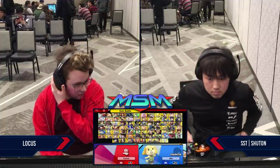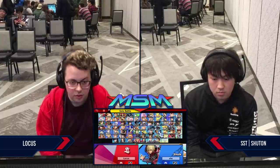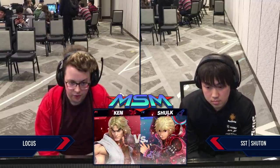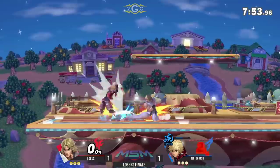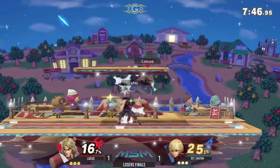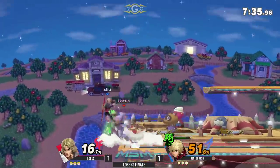Shutan bringing that Shulk out, taking that game too — looking very strong with the two stock lead. Locus taking his time. Perhaps we'll be seeing a counterpick from him. Has the Ridley, has the Palu, has the Ken. I don't think he's playing Ken anymore — Terry's the new love. He also has Dr. Mario though. Locus going back to the pre-DLC. Personal opinion — I do feel like Ken is a better character than Terry, but they're both very good and have their own quirks that make them worth playing on their own. Ken definitely has a much easier time killing though.